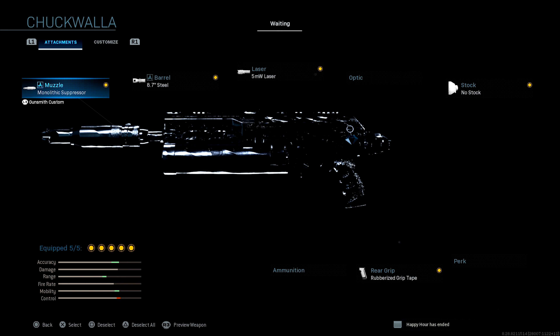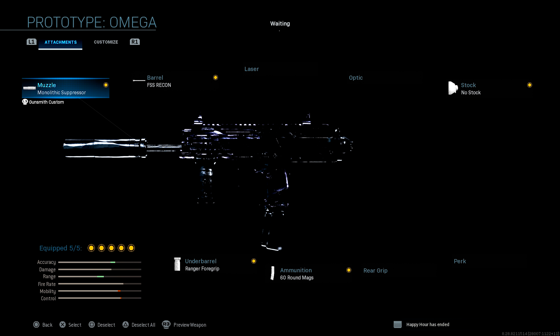That was a 19 and 3 Bison gameplay. On the Bison I'm using the Monolithic Suppressor, 8.7 Steel Barrel, 5 Milliwatt Laser, No Stock, and the Rubberized Grip Tape. It's really important that you use the Chuck Walla variant though — I hate the iron sights on the default Bison. On the MP7 we're using the Monolithic Suppressor, FSS Recon Barrel, No Stock, 60 Round Mags, and the Ranger Forge Grip. I love to use the Prototype iron sights on this MP7 — I did have to buy it, but it comes with purple tracers and looks really nice, so I definitely recommend it.